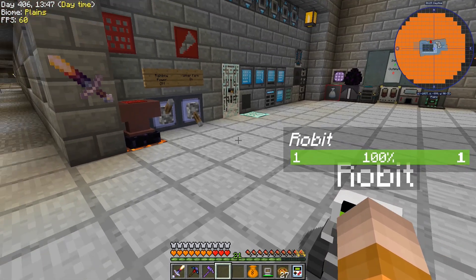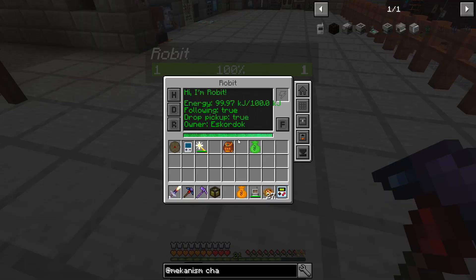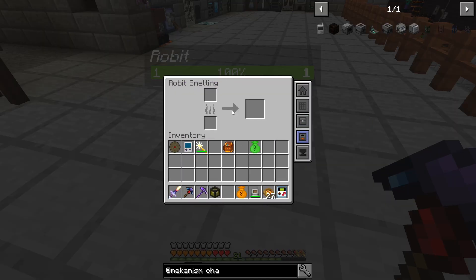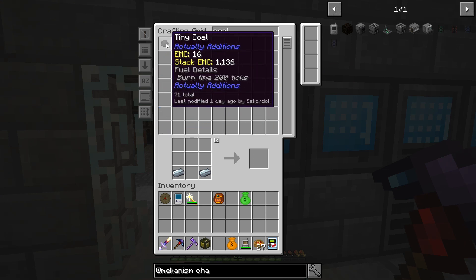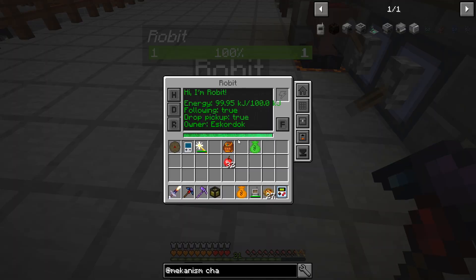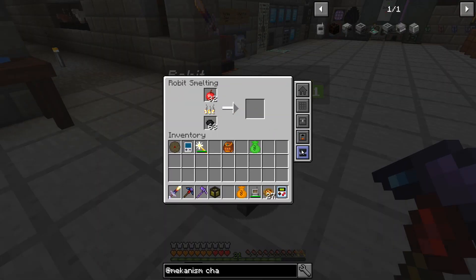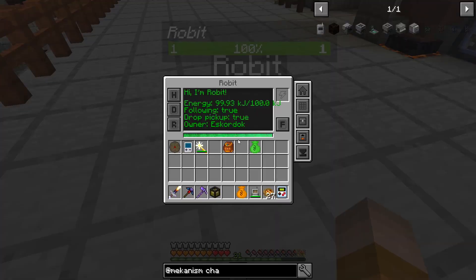Drop pickups: true. Awesome, so this is going to follow me. If I drop something — let's put some blocks — he's going to pick them up. If you go in here you can actually craft on the robot itself, see the inventory, and you can actually cook. If provided with some coal, let's grab some tiny coal and give it to the robot. If you give the robot some apples, he's going to cook them even while he's following you around. Awesome. You even have an anvil with this little guy — really cool stuff, I never actually used it before.